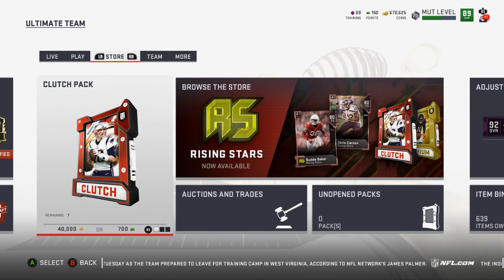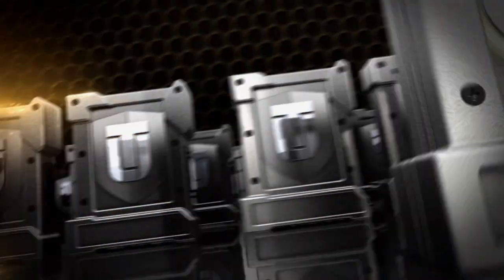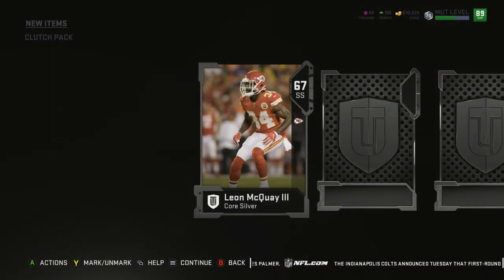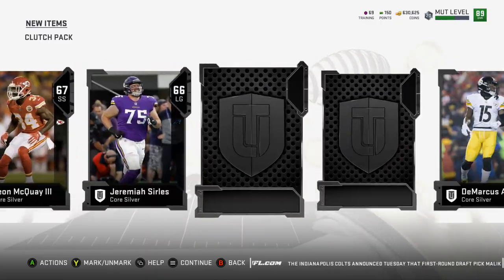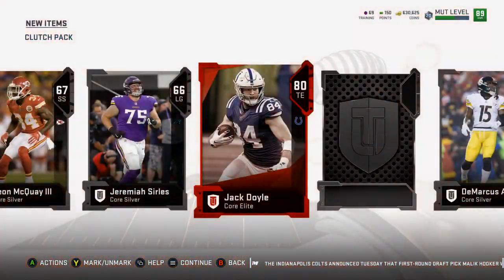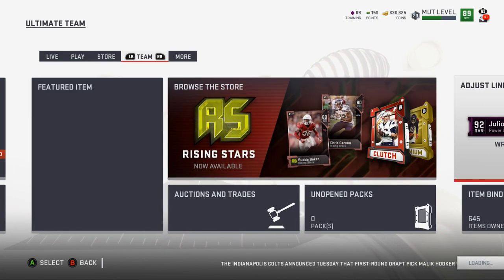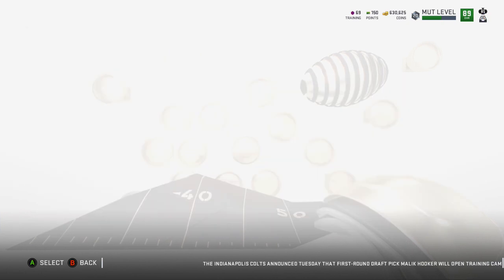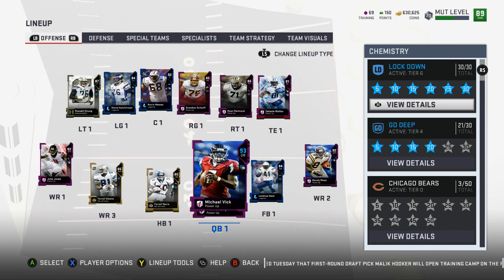What is up guys, it is Nick and we are back on Madden 19. We're gonna rip one clutch pack real quick for the fun of it. No elite yet — oh, here it is. We got Jack Doyle. Jack Doyle's nice, but it's a waste of 30k. You are guaranteed some coins there so it's not the worst coin investment, but it's not a great one.